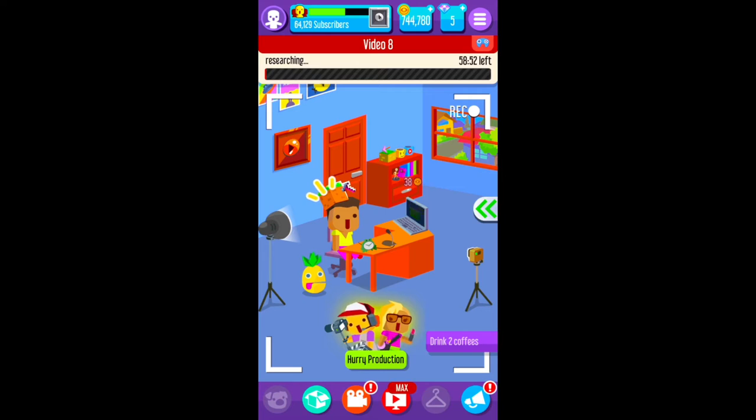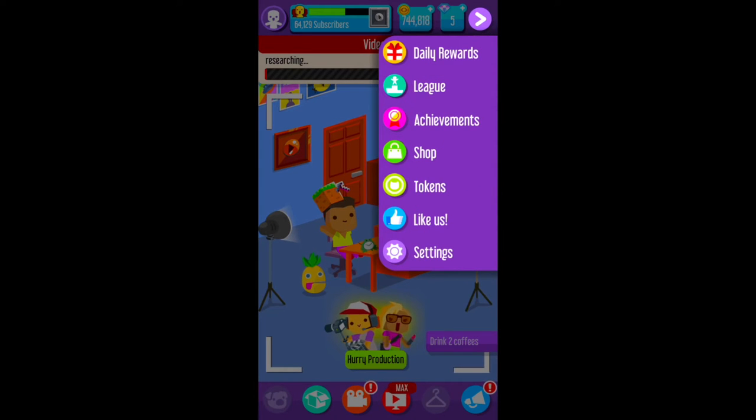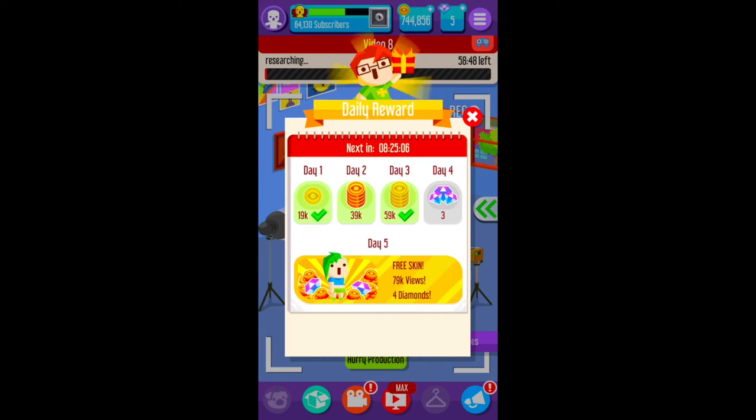In the top right corner, the menu button with the three lines has daily rewards prizes. Each day you get new rewards, and the higher level you are and the more subscribers you have in this game, the more you can get. These can actually become billions of dollars for each day you log on, and at the end there's a bundle with a free skin, a whole bunch of views, and diamonds.